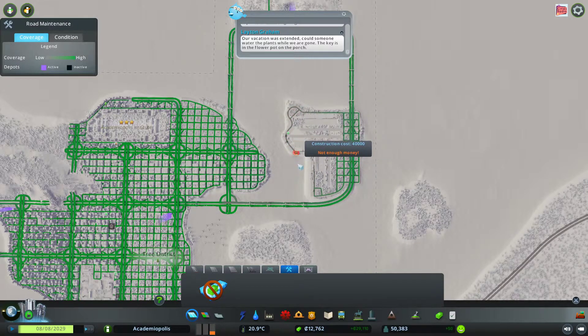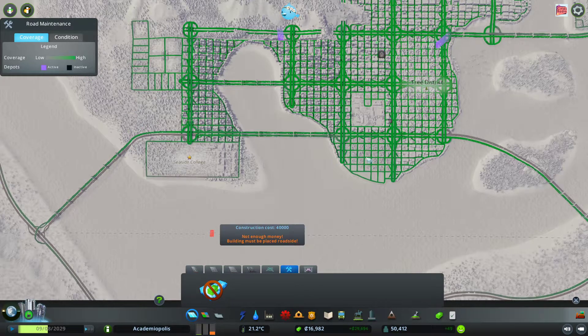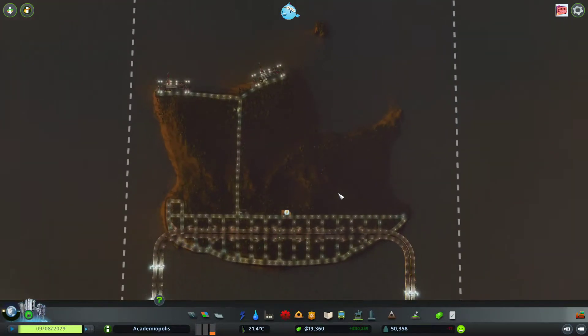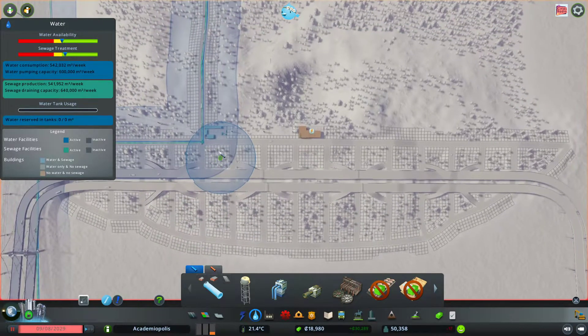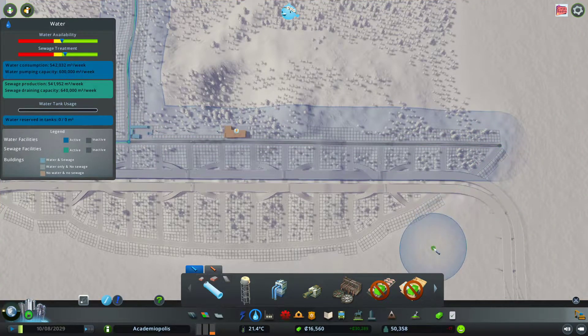There's still this over here that isn't getting very maintained, and there's some stuff over this direction that could be more maintained, and up over here. But overall, we're doing pretty well. We do need to get some water and power over here — we can just run a power line like so and continue our water line under this road. And that should do the trick.